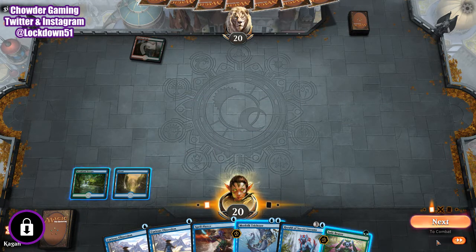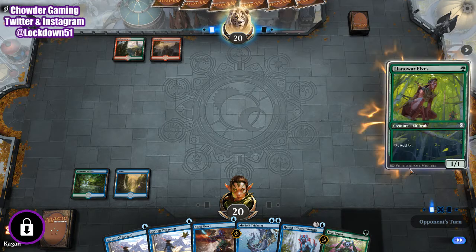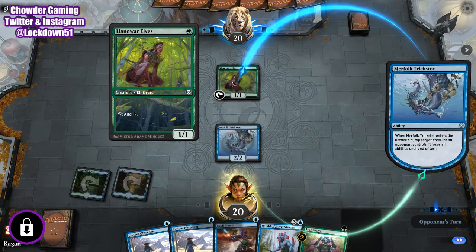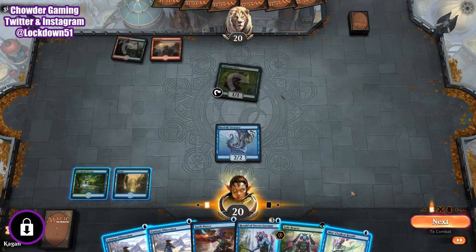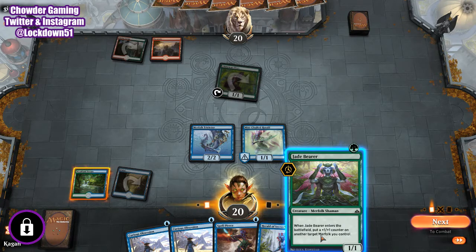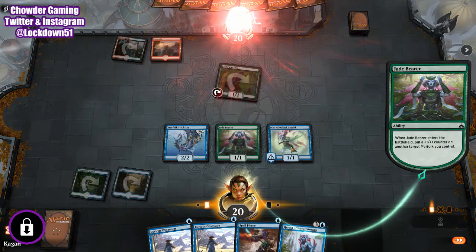We'll pass the turn. We both played tap lands so we're on pace. Land of War resolves. Trickster — Miscloak is good, and we'll drop him. We'll drop Jade Bearer too. We'll wait to put our Curious Obsession on Miscloak, then go ahead and put the counter on Miscloak as well.